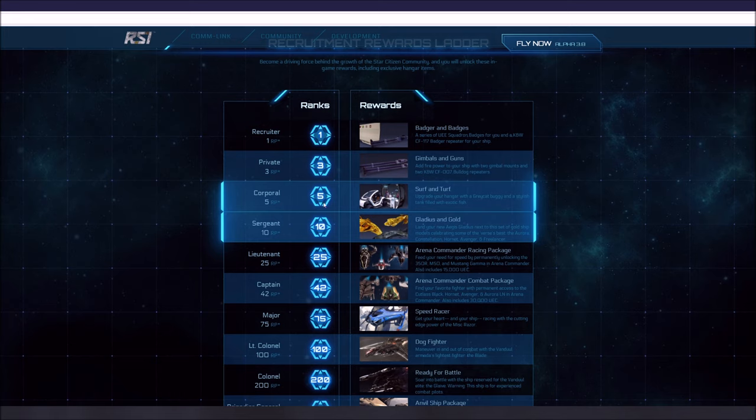At five total referrals you get the Surf and Turf reward. You can upgrade your hangar with a Gray Cat buggy — which you can actually use in the game, not just the hangar — and a stylish tank filled with exotic fish, so you get a special fish tank you can put in your hangar. Not a lot of people use the hangars right now; they're not part of the persistent universe. But supposedly sometime in the game you'll be able to have a home hangar that's yours and you can outfit it with all the different stuff you get.